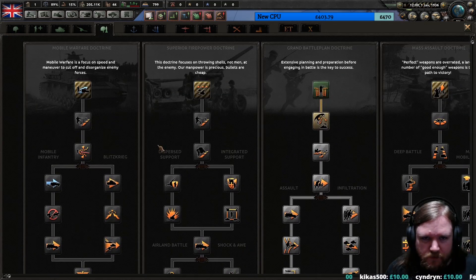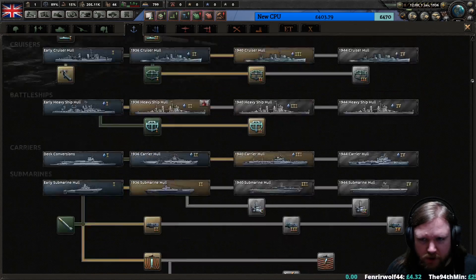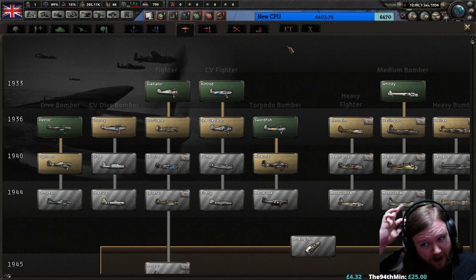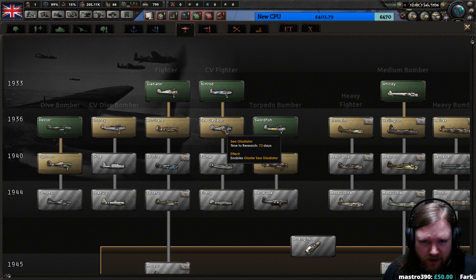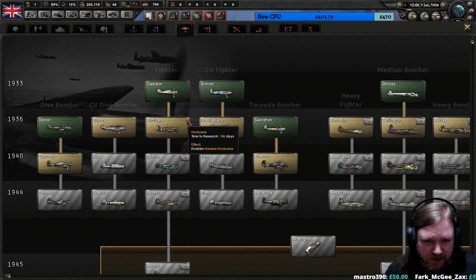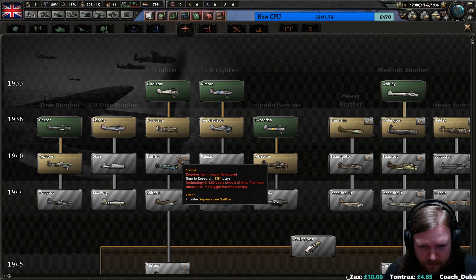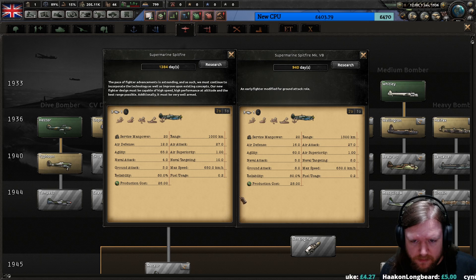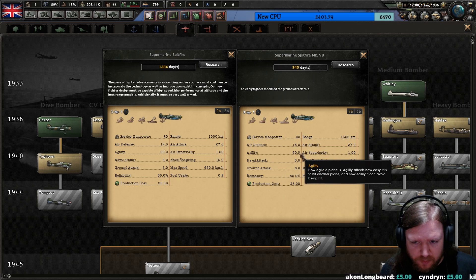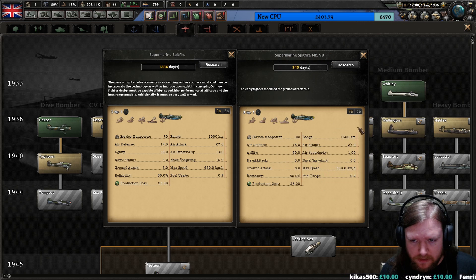Doctrines are unchanged. Naval techs and naval doctrines are also unchanged. Air has changed a fair bit. We've got dive bombers which would be your regular close air support, carrier-based dive bombers, fighters, and carrier-based fighters - they're not split off as just a variant anymore. Although there is an upgraded Spitfire - I wonder what the difference between this and this is. The air defense is better, agility is worse, naval attack is better, ground attack is better. So this one is like a close air support Spitfire - this is a fighter-bomber and this is a fighter. Interesting.